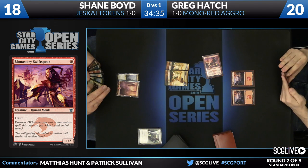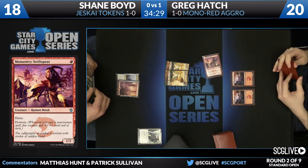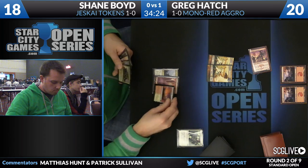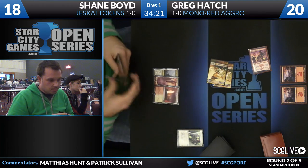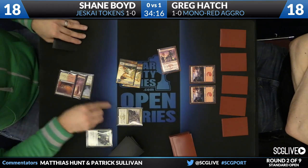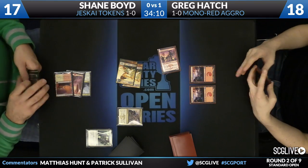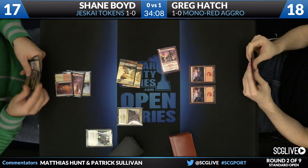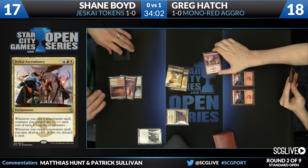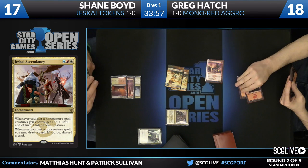Shane doesn't want to go for a double block — too many things can go wrong. Greg shoots a Magma Jet upstairs. Shane gets his third land, plays an untapped land, swings his two creatures, both players at 18, and goes for that turn three Jeskai Ascendancy again. With Greg having nothing much going on, this is a good spot to stick it, especially with the board already built up. Last game it didn't do enough work, but we'll see what it can do this game.